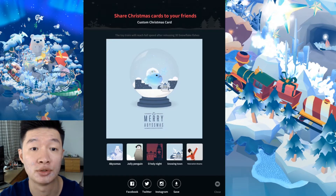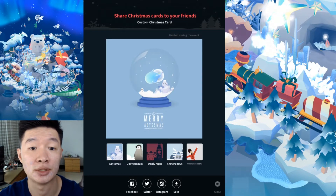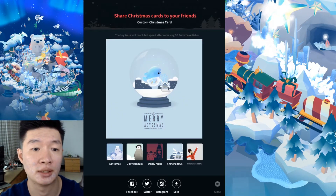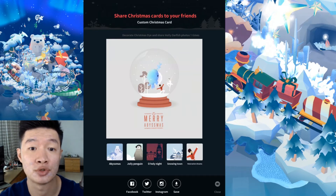For example, the toy train will reach full speed after several times, and then you also have to release 30 of the snowflake fishes. Getting the R1 limited during the event is automatically triggered. You also need to decorate Christmas themes, create a snow globe inside your aquarium, and some other stuff. The descriptions are a bit hard to read — dark gray text on a dark background. One mission is to decorate Christmas and share holy oarfish photos one time.